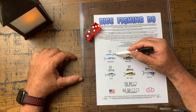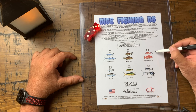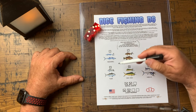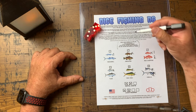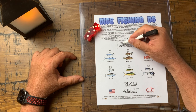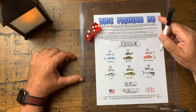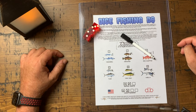Let's count my points. I caught three small fish — that's three points — plus big fish worth two points each, bringing my total to ten points. That earns the rating of an average fisher. Dice Fishing D6 — go download your free copy!